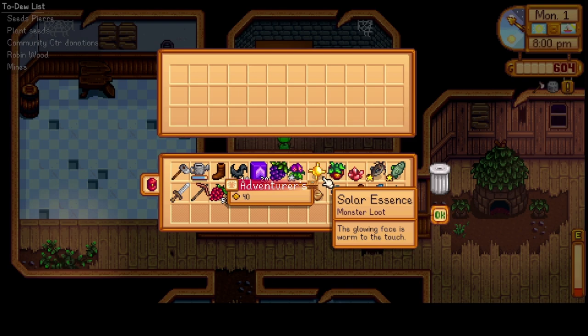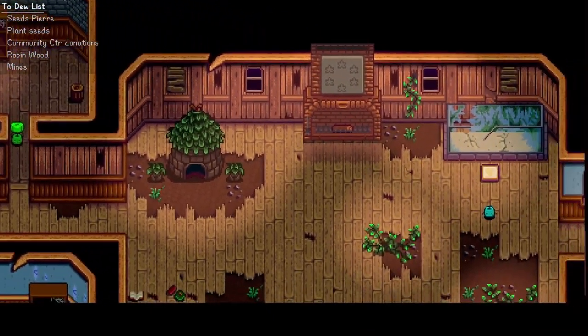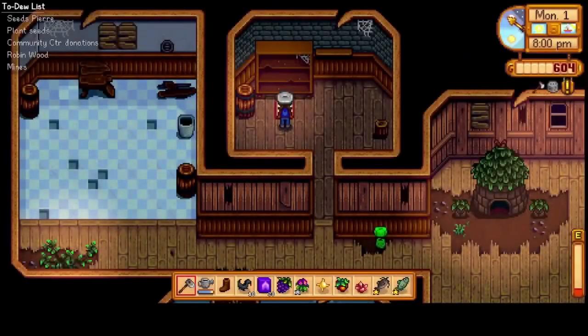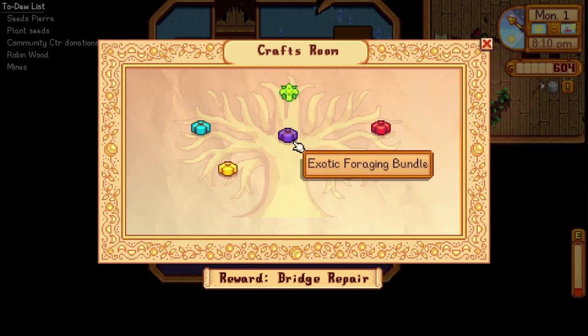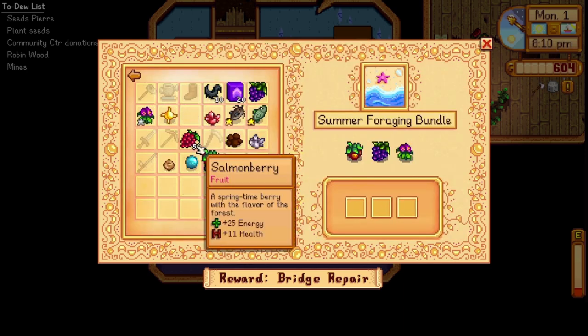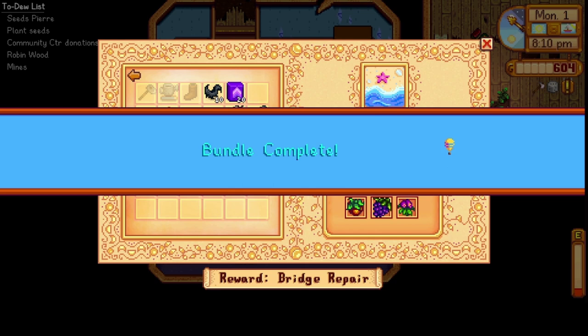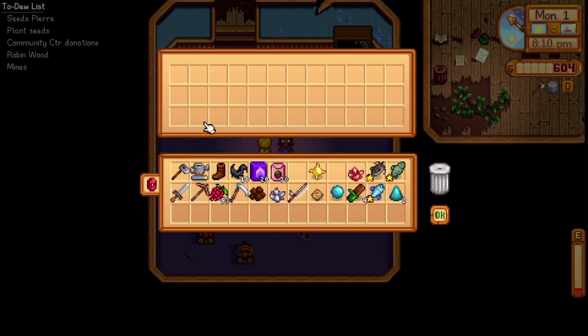Hopefully we don't spend too long in the mines. And we got our first bundle — we've unlocked the bulletin board. Some more forage. We're donating a silver quality sweet pea — oh wow, that's fine. And we got 30 summer seeds. Fantastic.